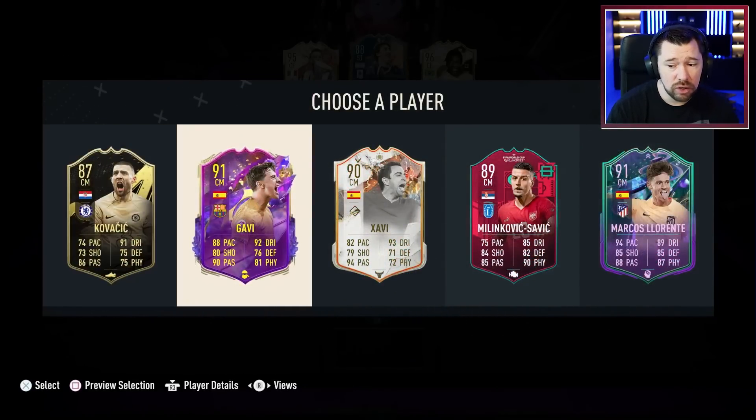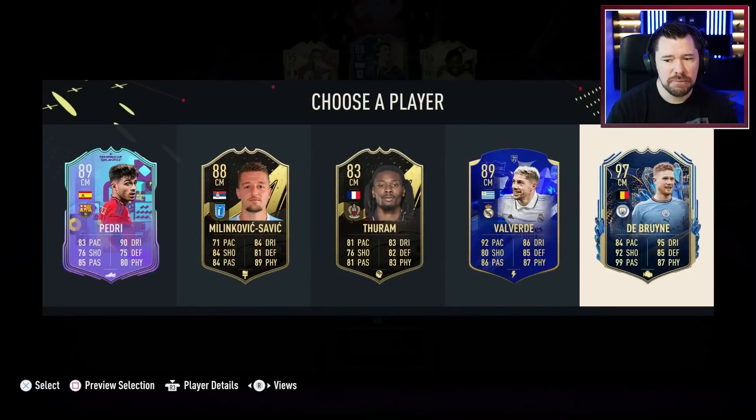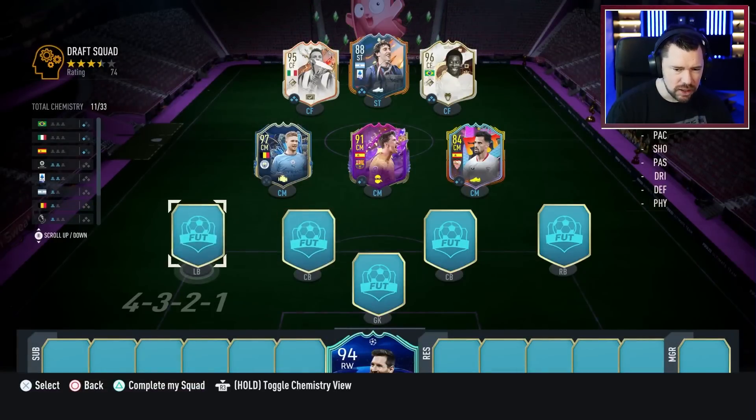Gavi or Llorente — we're going to go with Gavi because there's lots of Barcelona players that are nice and high rated, and we're also going to get Team of the Season Kevin De Bruyne.